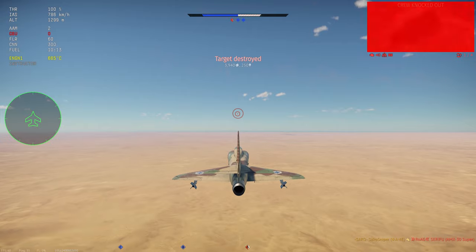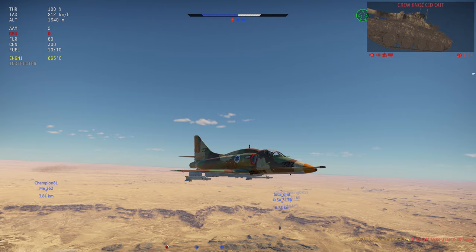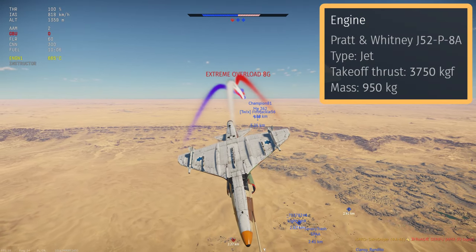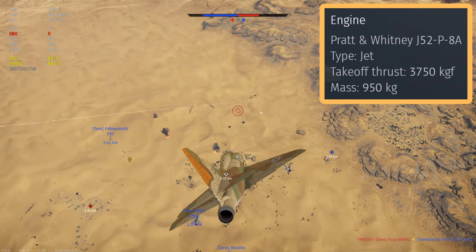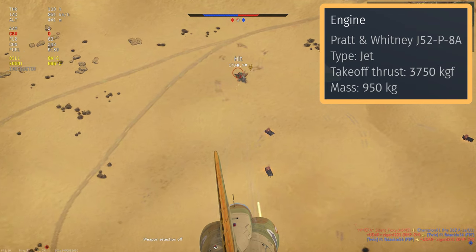Welcome back. The performance of the A4E isn't its standout feature. This plane is powered by the Pratt & Whitney J52 P8A engine. The first thing to note is that this engine has no afterburner, meaning in a full uptier to 9.7 you are going to be a little bit down when it comes to power output.